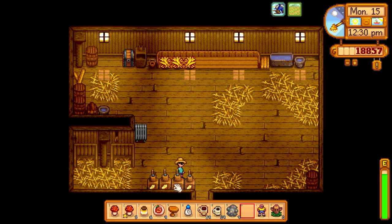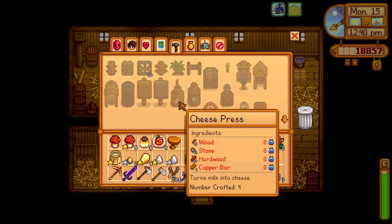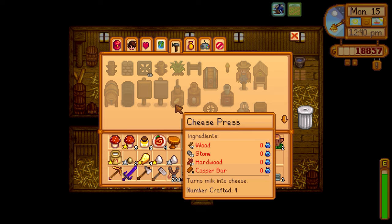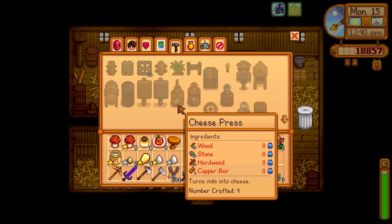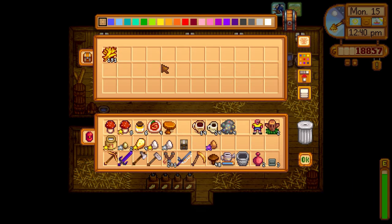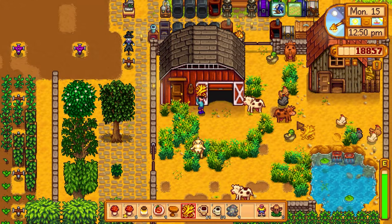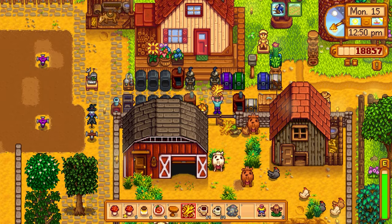I completely forgot I need to make another cheese maker for the goat milk. We need hardwood and stone — we can do that. The hopper's empty, so let me refill that. I guess we'll go to Clint's and then Pierre's to buy seeds.